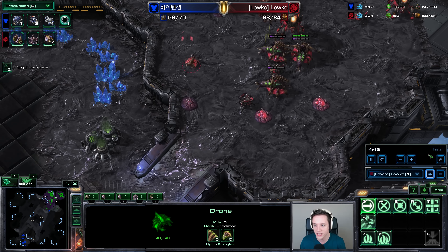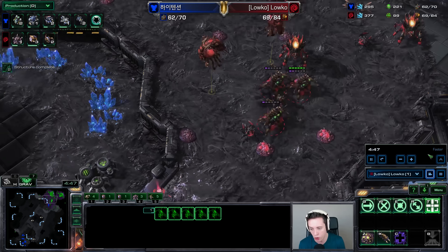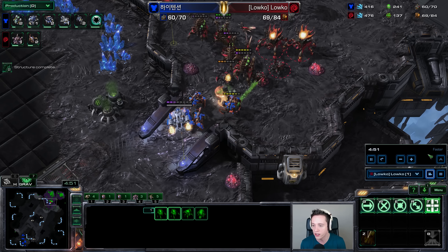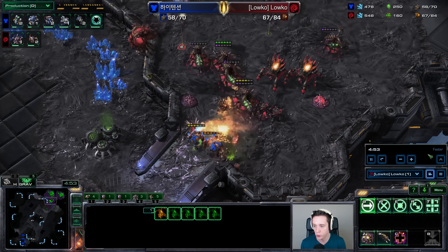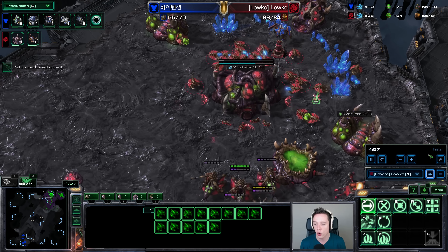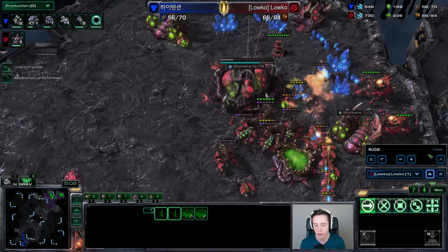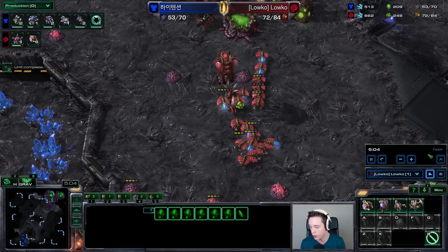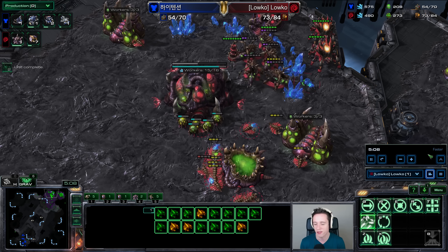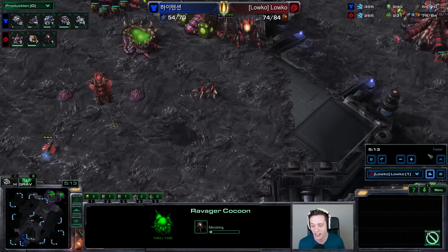I've been playing the super safe all-round strategy — going for four queens, very slowly teching up, making sure I have my Roach Warren 100% of the time. In this specific game, my opponent goes for a little aggression with Hellbats that we deal with fine. On top of that, he's also going for some Banshee play. I end up sniping that Medivac right there because I already had the blind Spore Crawlers going up. I didn't really scout anything, but I put those up just to be safe — trying to be safe against everything.